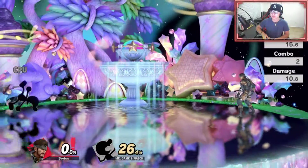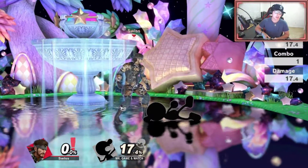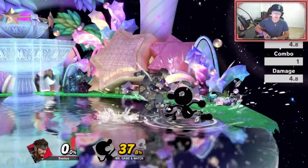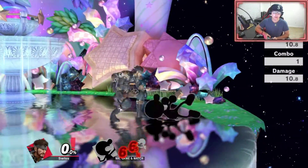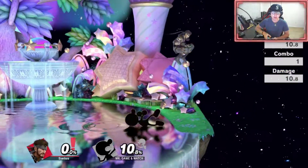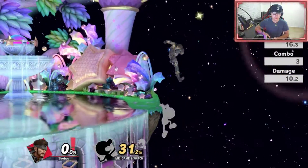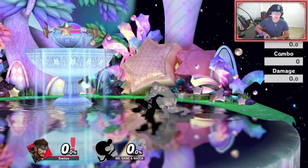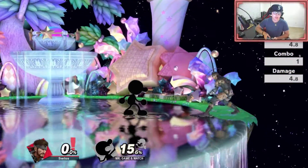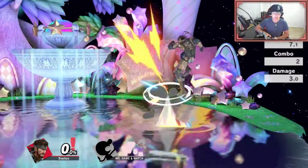You can roll back and then hit them with the f-tilt or up-tilt. As for good punishes when you know what they're going to do: if they're at a low percent like zero and they do a back roll, I'd just do an f-tilt. If they're at a high percentage, you want to do an up-tilt to try to kill them. Ally likes to do a down air — he'll do a down throw and then down air if they roll forward or behind.